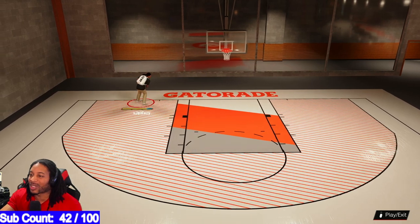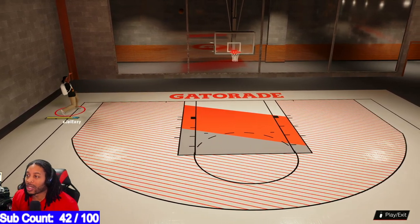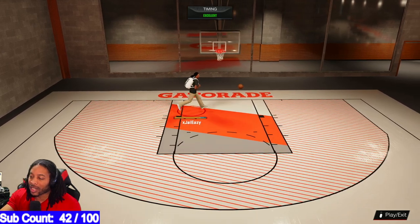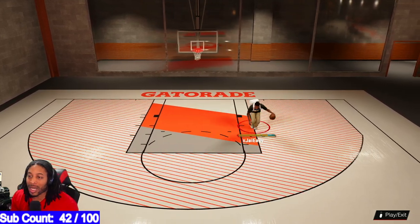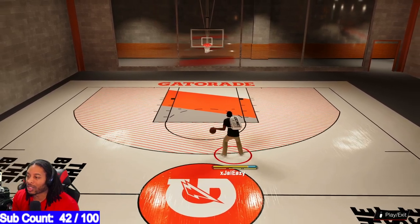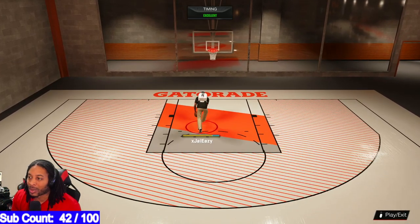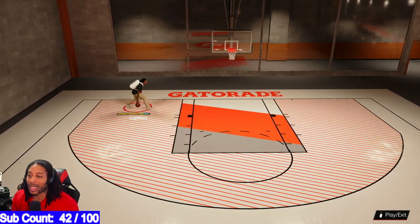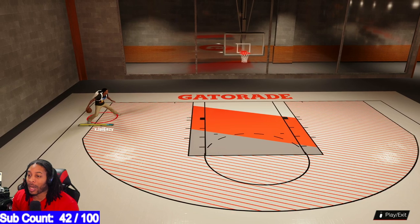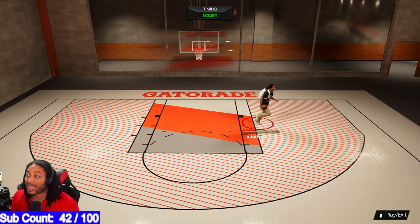NBA 2K23 — I know what y'all thinking. How on earth did I come up with another fire jump shot this quickly? Let me tell y'all something. Y'all know how Uncle Demi and Joe Noles be in the builder? Watch this — he's going to step back and shoot that, make sure it's a three. That's what's so dope about this jump shot.